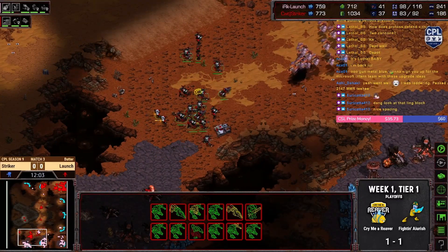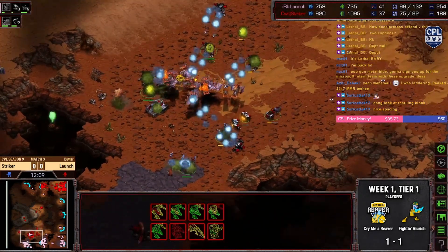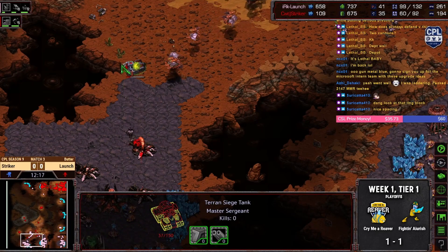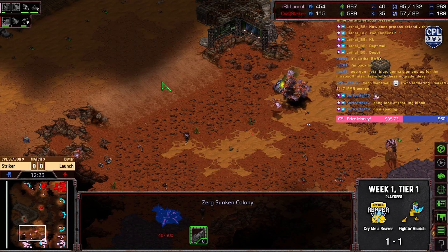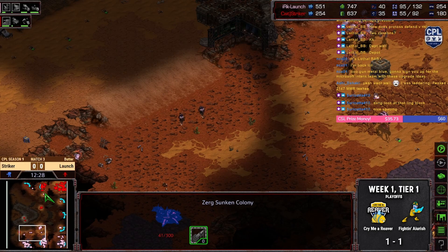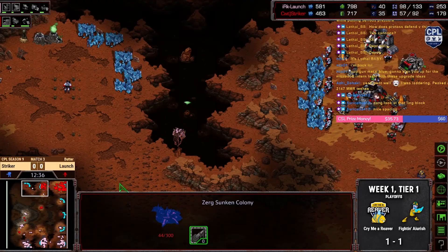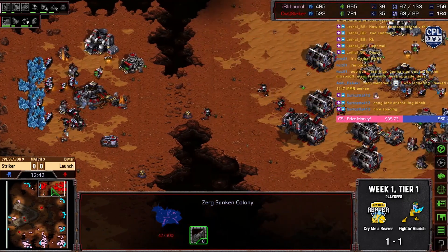I think Zerg might have enough here, depending on how each person target fires. Zerg's got enough. We're going to trade out — we're going to lose this tank. We don't even get this sunk in, that's unfortunate. Another free tank. Suddenly LAUNCH is just winning — one might be the more correct term. If only mutas could end games, then it would definitely be over.